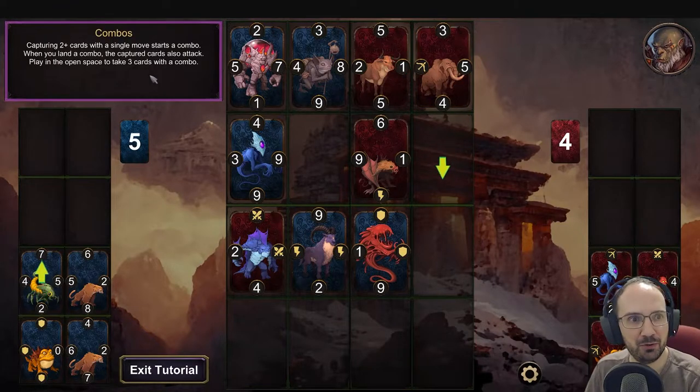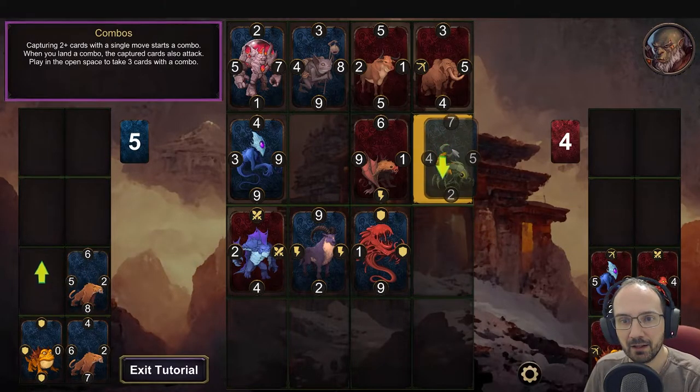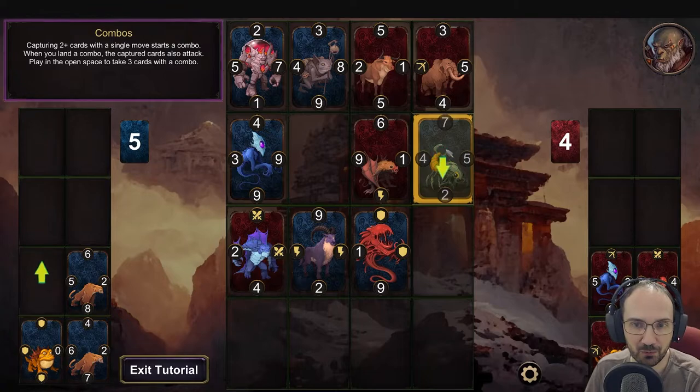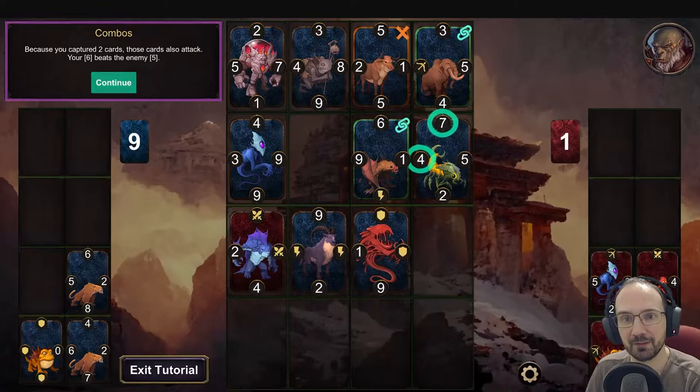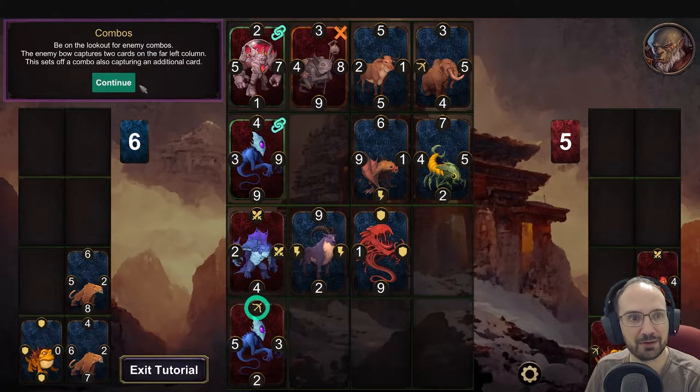Capturing 2 or more cards with a single move starts a combo. When you land a combo, the captured cards also attack. Play in the open space to take 3 cards with a combo. The 7 captures the 4, the 4 captures the 1, and the card to the left captures the 1 above it. Because you captured 2 cards, these cards also attack - your 6 beats the enemy 5. Watch out for enemy combos - the enemy bow captures 2 cards on the far left column, setting off a combo and capturing an additional card.